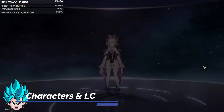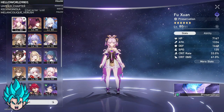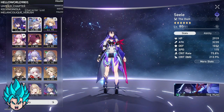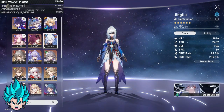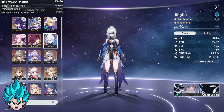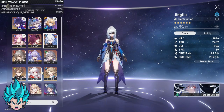Let's check the characters — this is the first time I checked the account. A lot of 5 stars. There's Seele, Silver Wolf, Kafka, Fu Xuan, Jing Liu — that's pretty good for all the limited characters, and the account is also free to play. I can see Jing Liu's light cone, that's also pretty amazing.